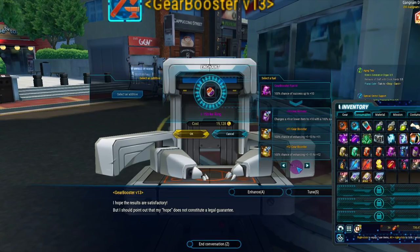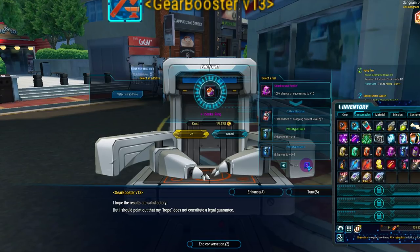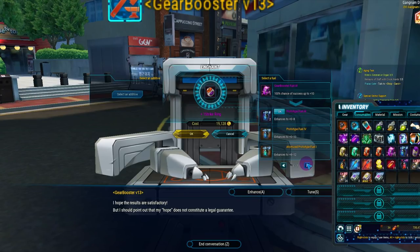Next, there are one-course shocks — these instantly give you whatever enhancement level they say, for example jumping straight to instant plus 11. After that, there are RNG prototype fuels — these are randomized enhancements. Use one and you get a randomized enhancement level.